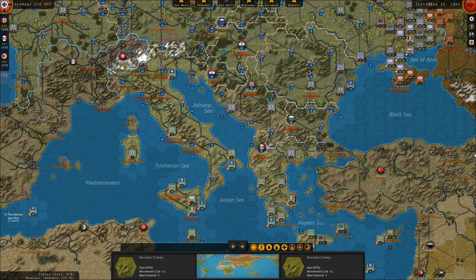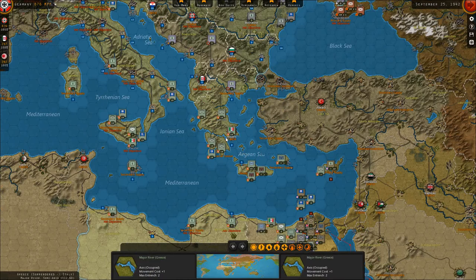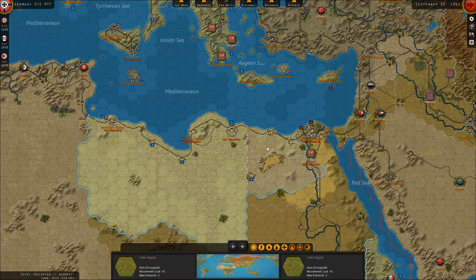Over here you can see these three partisans - I've got one there because it can be adjacent, it doesn't have to be directly on it. And this one will actually look after both of them down here. Just up in there I've got some normal infantry units because I didn't increase too long ago, so they're just sitting there. And then partisans down here, so you can apply that.